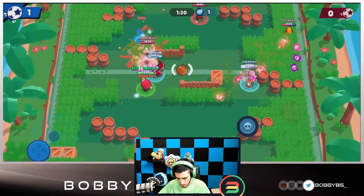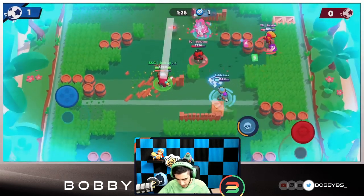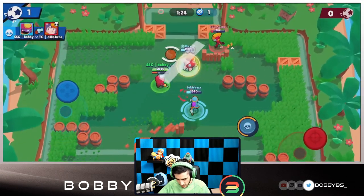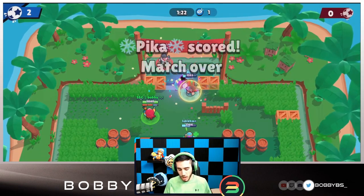We got Gene's super, gonna walk up to this Colt, pull the Colt — Pika's gonna get a super and move up. There's nothing they can do to stop this comp. That's gonna be three-and-oh on Brawl Ball — really good. Tara and Gene are obviously good on Brawl Ball.